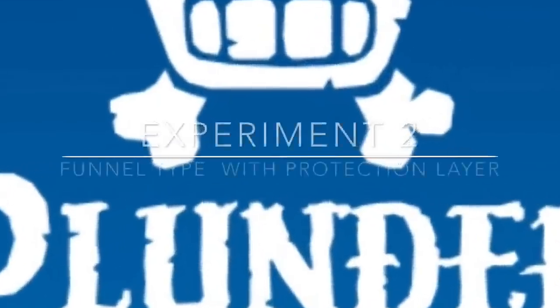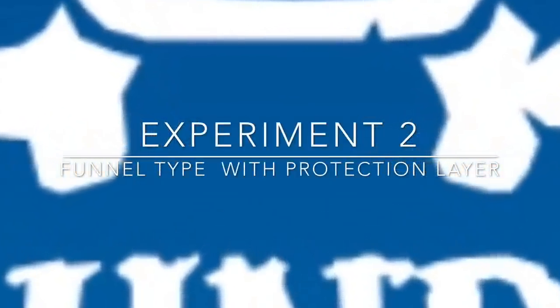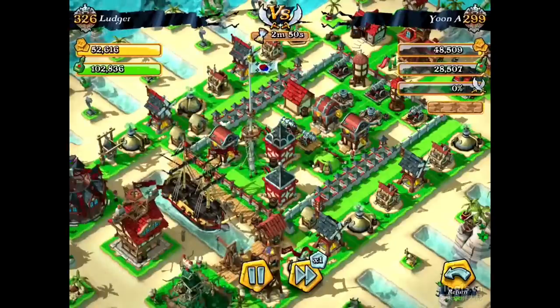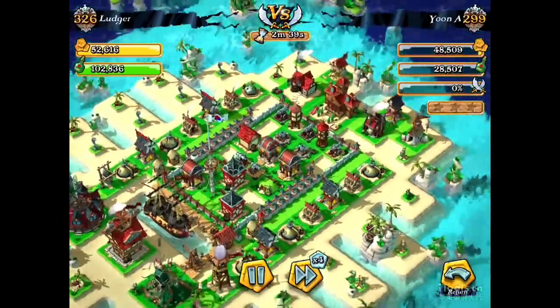I'm at level 377, so that's why I'm being attacked by two strong players. Try to maintain your level ranking around the 150s. I thought this layout was too weak, so I tried to add some kind of protection layer outside the fence.